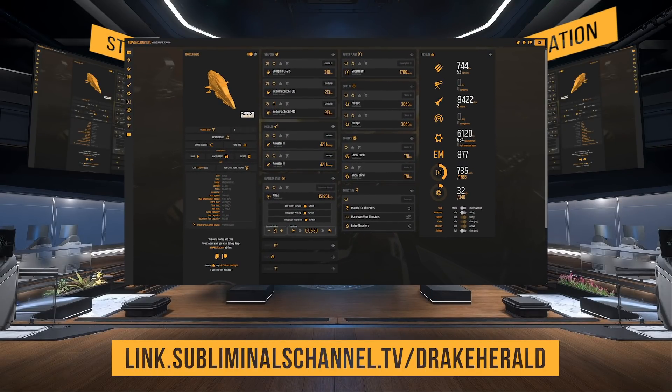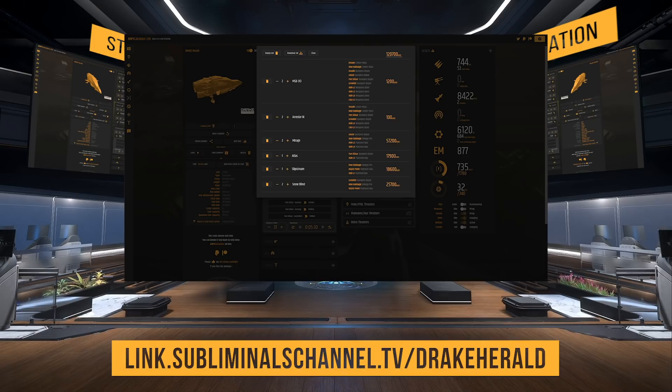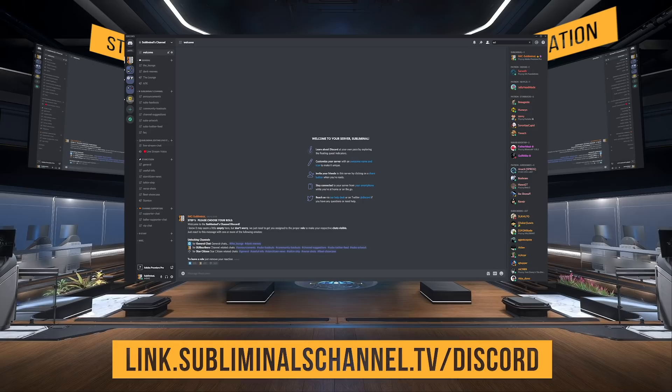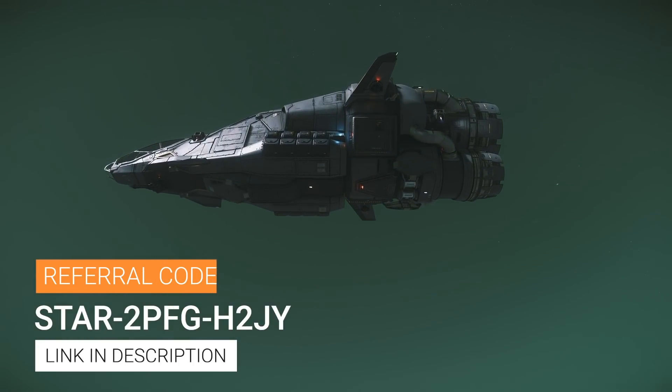Make sure you check out the link to this loadout at urkel.games — I have a link in the description. Building this loadout would not have been possible without this tool; it even tells you the prices and locations where you can find these items in the verse. My recommendations are constantly changing because the game is constantly changing, especially with the new 3.10 patch fixing fixed weapons. Head over to the Subliminal channel Discord to see my updated loadouts — I'm building a community there for citizens who want to discuss ships, loadouts, components, weapons, and more.